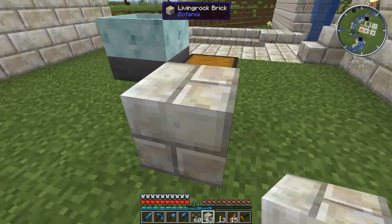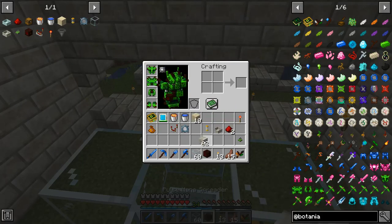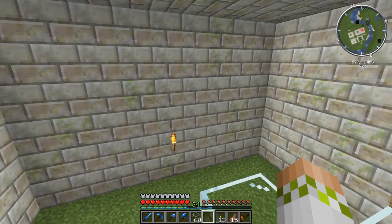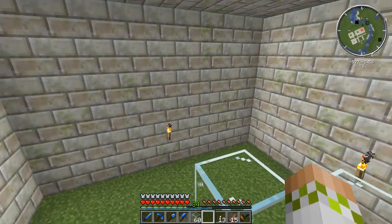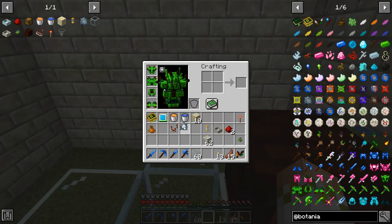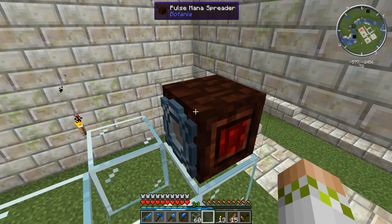The next step is pillaring up to get on top of the glass, then we're going to grab out our pulse mana spreader and put it down right here. It's already facing the right direction, but if it's not you can adjust it with your wand of the forest to be firing across the glass to the other side. Then we're going to grab out our mana lens of weight and put it onto the mana spreader.